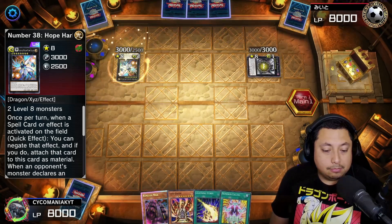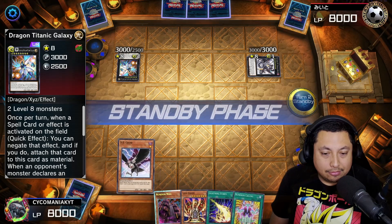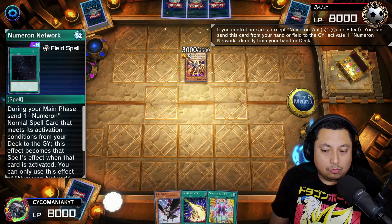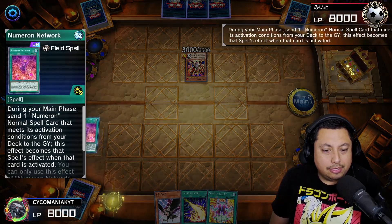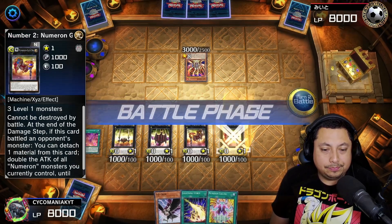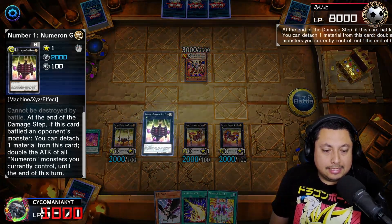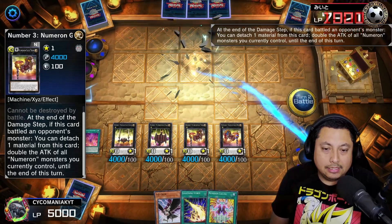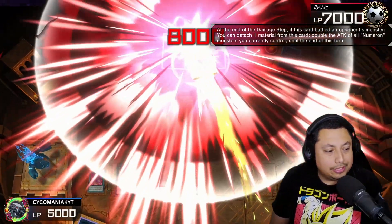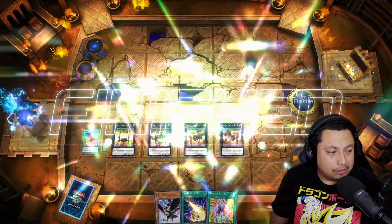Number 38 — and this is perfect. Two monsters, we got something for you — we got the Lava Golem. Let's go ahead, get the Lava Golem out, use Numeron Wall, get Numeron Network, activate Numeron Network, and just easy peasy get our Numerons out. Start the battle — double up, double up, double up — and attack for game. Super easy, gotta love it.